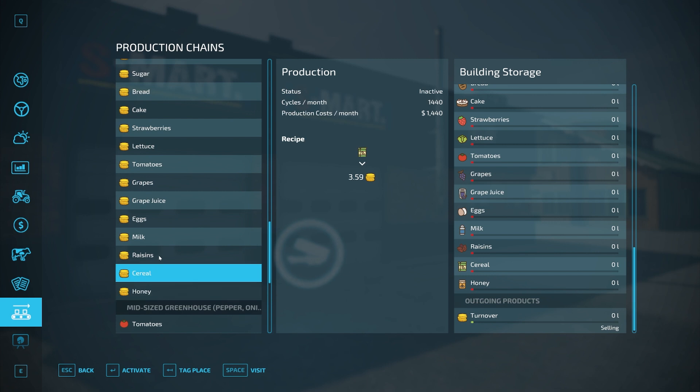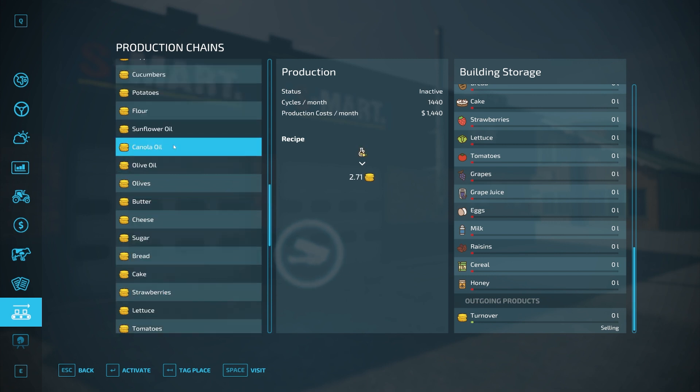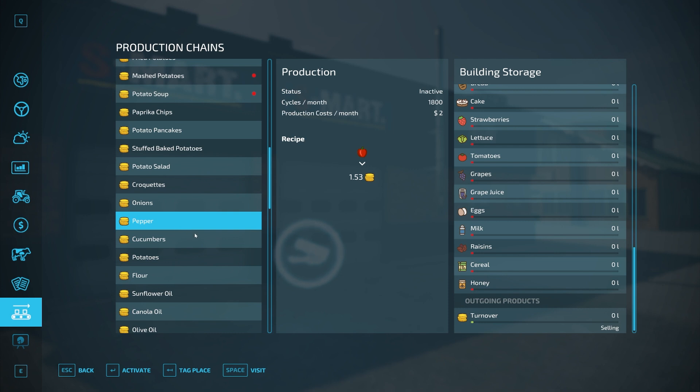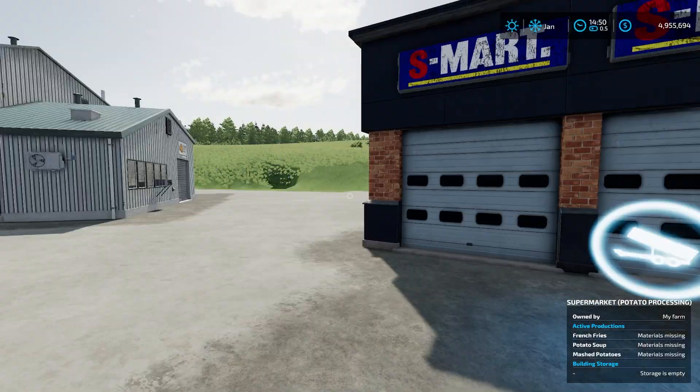Some go up to 1,800, and I know there is one — peppers right there at 1,800 liters per month, which is about the most it'll go. But you're going to make more by selling here, so it might be worth having this placed and using it.